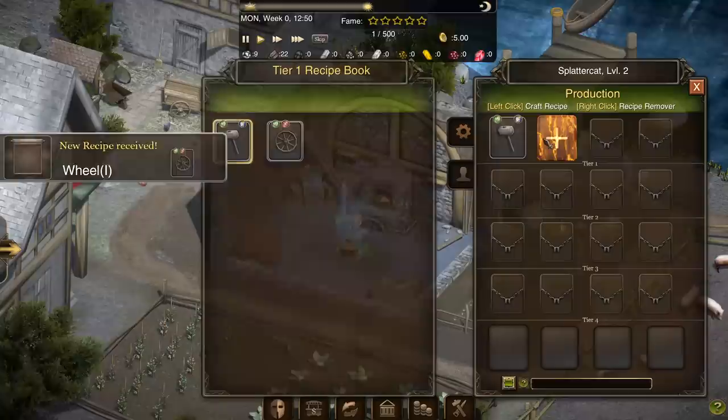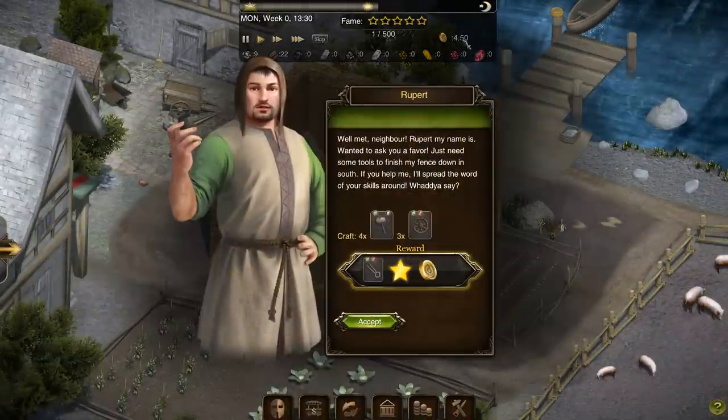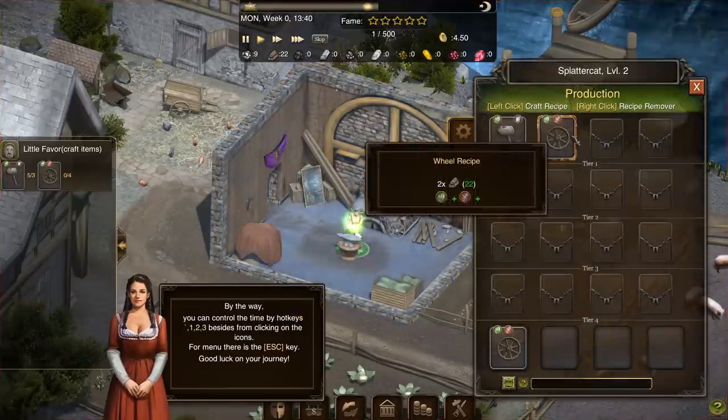We've got a recipe for a wagon wheel — that's actually a fairly important thing. Let's look at our UI — we only have five ducats. A neighbor named Rupert introduces himself and asks for a favor: he needs tools to finish his fence down south. He wants four hammers and three wheels, and we'll get some tongs, some fame, and a little bit of gold. So we have our first order — since we already made the hammers, we just need to make the wheels.